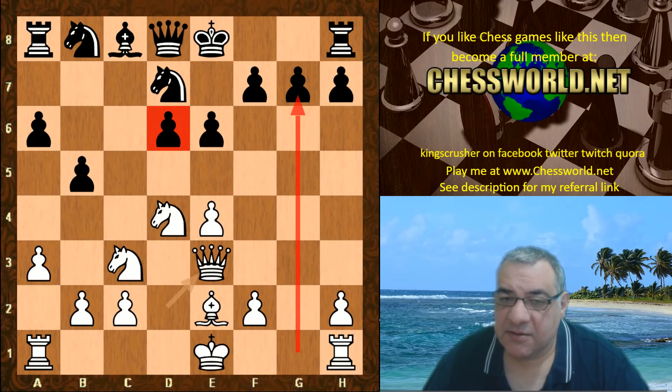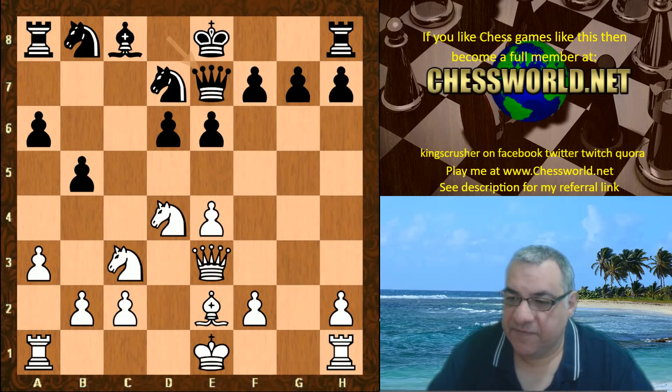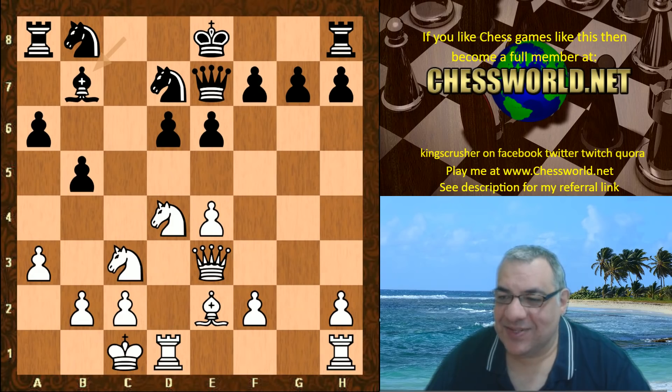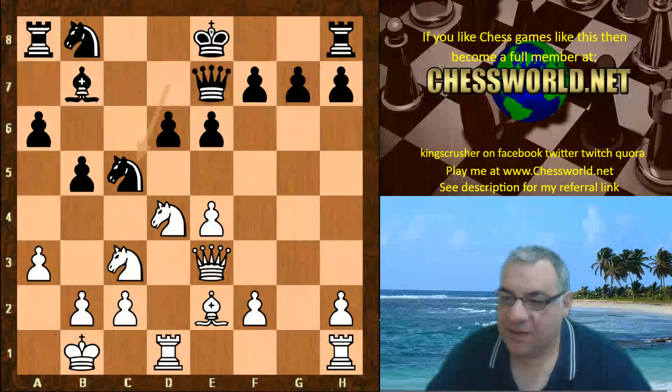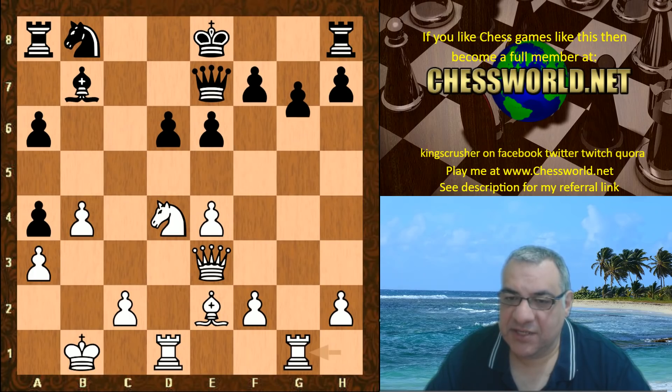So Black is cautious about castling on the kingside and plays Queen e7, we have White castling queenside, and Bishop b7 — really delaying castling kingside. Kb1 and Knight c5, now we have b4, Knight a4, Knight takes b — rook hg1, g6.